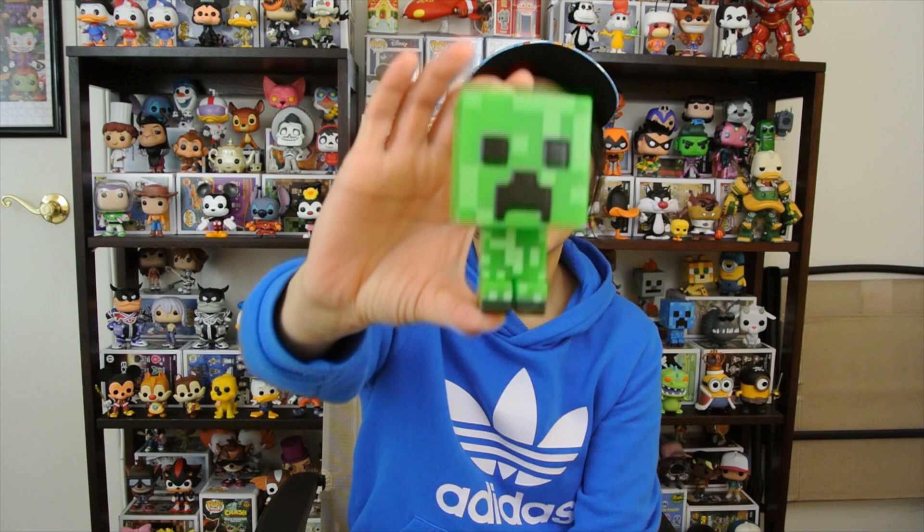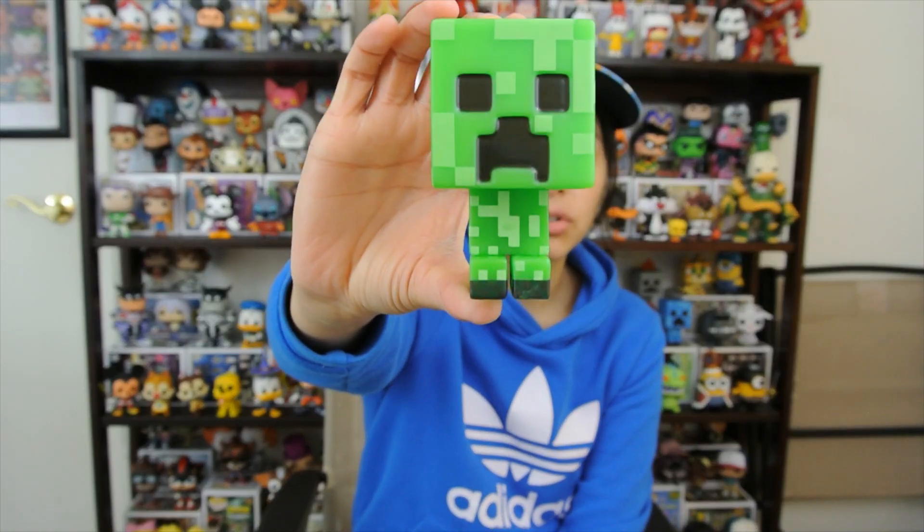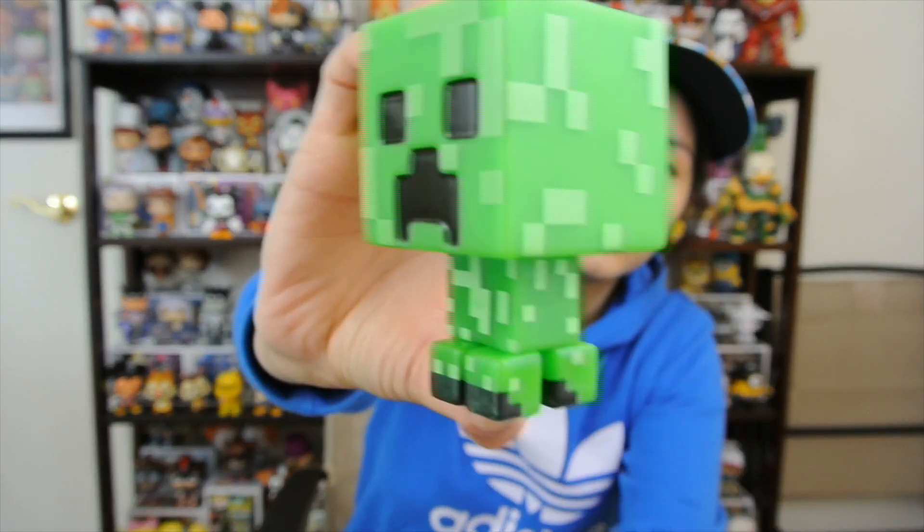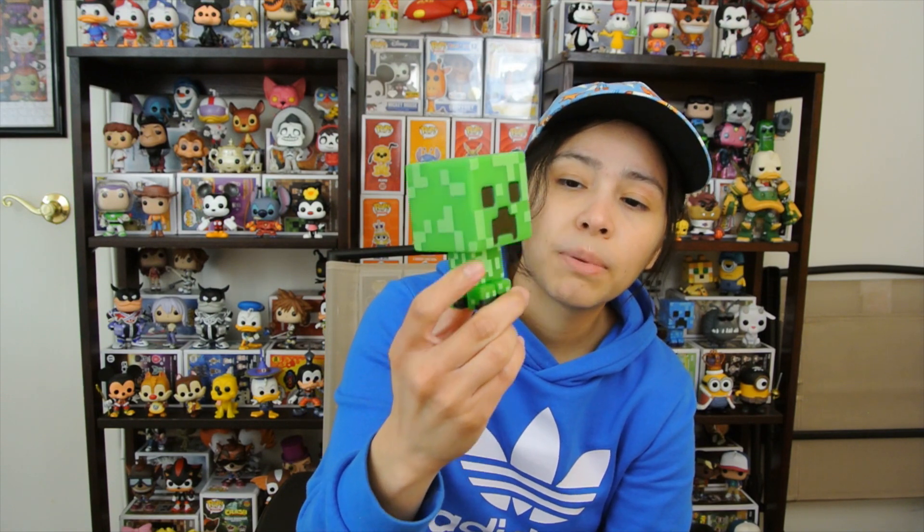Starting us off is Minecraft Creeper — this is the FYE exclusive, the green creeper. The glow is really cool; the darker stickers on the side don't glow in the dark, only the lighter part of him glows. I think they could have made the charged creeper glow too — the GameStop exclusive — but either way this one is really cool. I put him last because his glow fades super quick, maybe like three seconds, even after putting him out in the sun and under the spotlights.